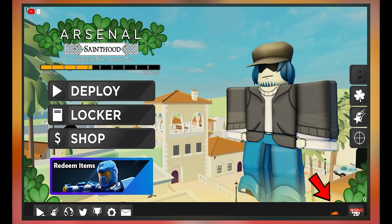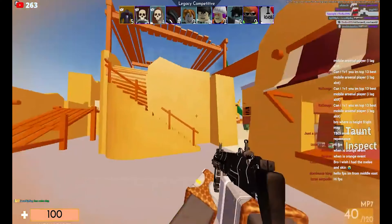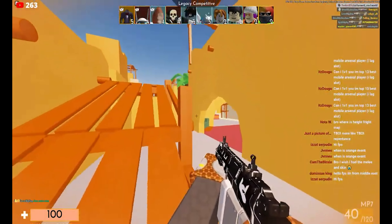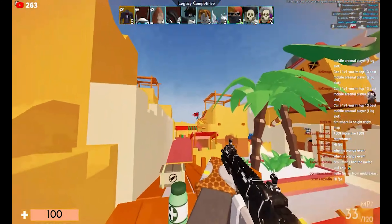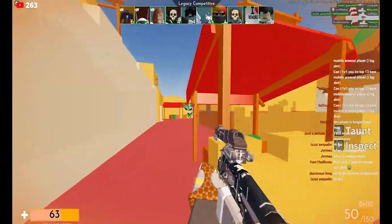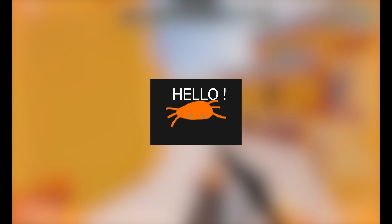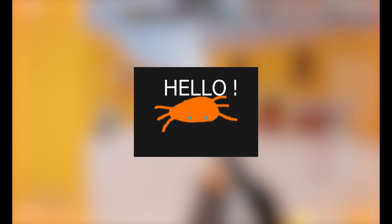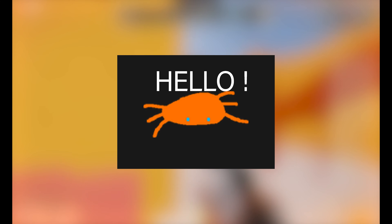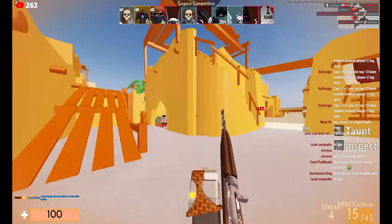If you don't remember, there was a Milo that would appear on the bottom left or bottom right of your screen. If you floated over it, it would say 'hello.' This was part of the Arsenal Saintshood update, and this is what it actually looks like — sadly it doesn't really do much.